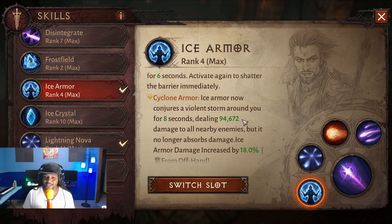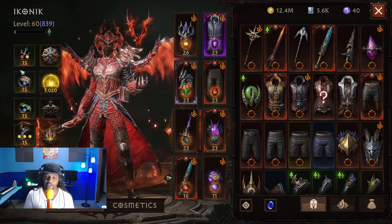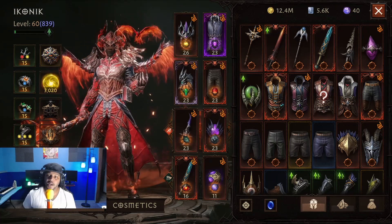The ice armor does crazy damage - 94,672 damage to all nearby enemies. Over those eight seconds it'll be dealing that 94,000 damage, and when you factor in any crits going off and additional damage we're getting - 18% right now - it actually does some pretty crazy damage. When you combine it with all of these going off at the same time, it definitely makes it easier to clear packs and keep moving. I don't have my set for this one, just the four-piece Seeds of Sown. I'd probably go four-piece Grace with this and a two-piece Vithous to extend some buffs.